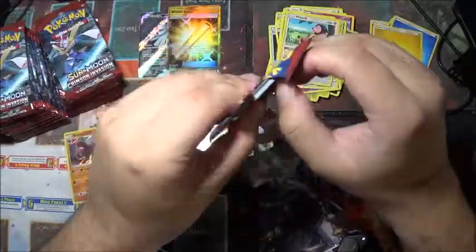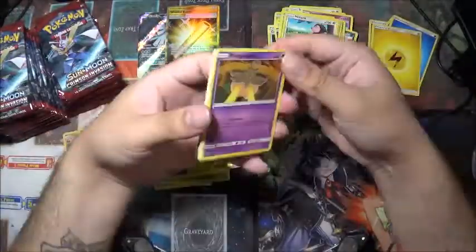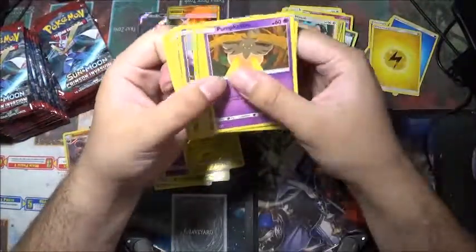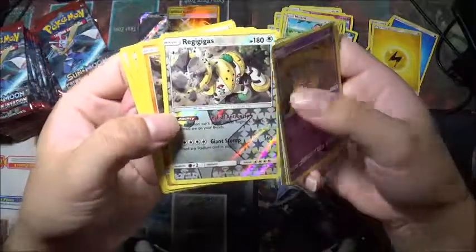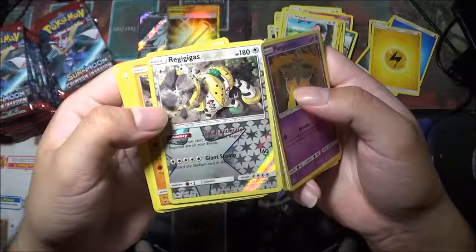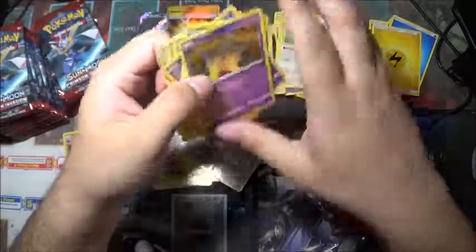Come on now — rip easily, stop messing up. A Regigigas! This Pokemon can't attack unless Regirock, Regice, and Registeel are on your bench. That's kind of a hard one.